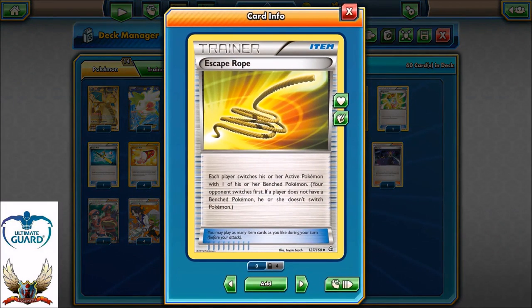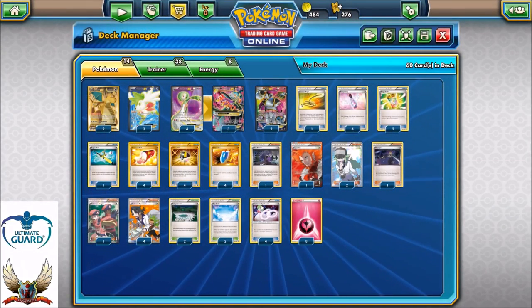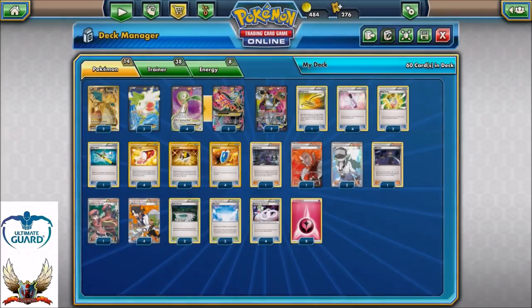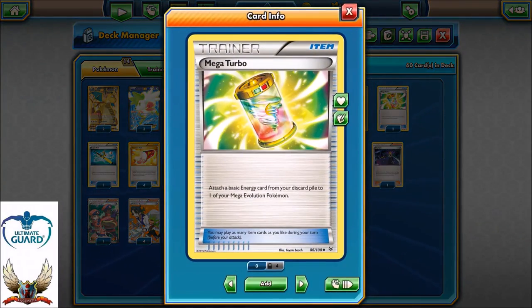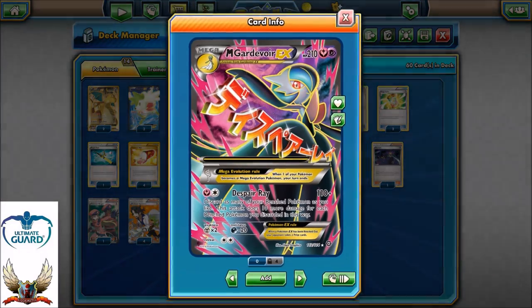From the item cards, one copy of Escape Rope — I always like to play one in competitive decks. Four copies of Fairy Drops, always helpful because healing 100 damage per turn if you have two Fairy Drops in hand is just ridiculous. Let's say your opponent has six energies and strikes for 140 with Dark Ray EX — 150 with Fighting Fury Belt — that's minus 20 for resistance, so 130. Play two Fairy Drops and you're down to just 30 damage. Two copies of Mega Turbo to power up Mega Gardevoir — only two energies required to attack, so two is enough.